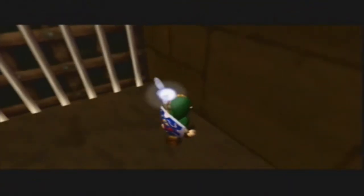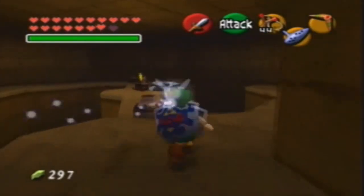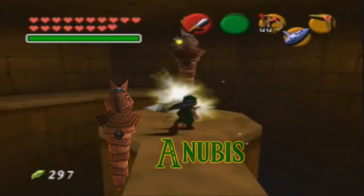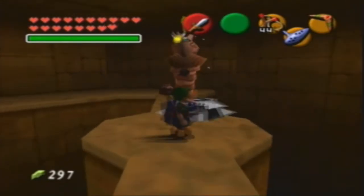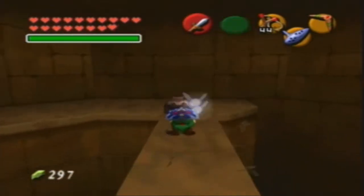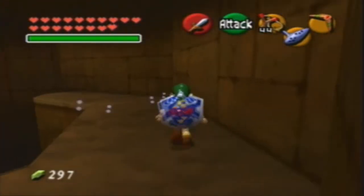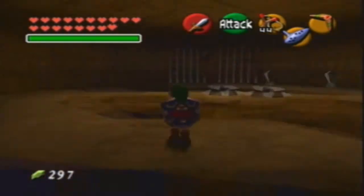In this room we have a new enemy called an Anubis. Every time you try to attack it with your sword, it just hits you with a fireball. So the phrase 'fight fire with fire' comes into play in this scenario.